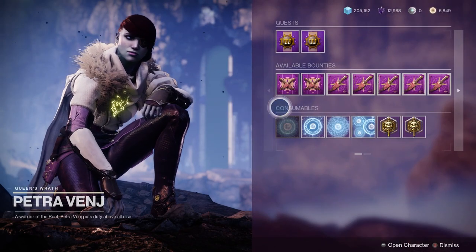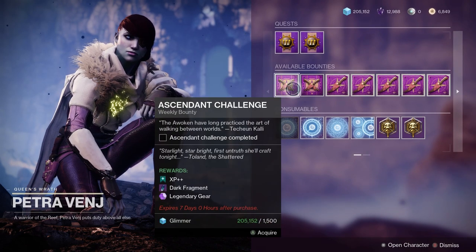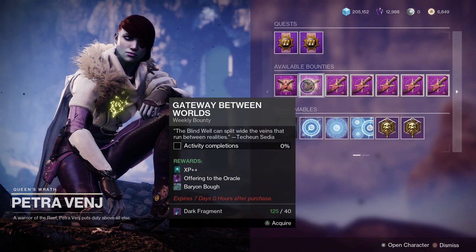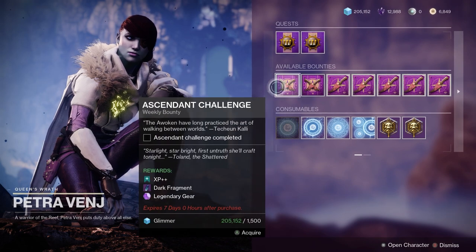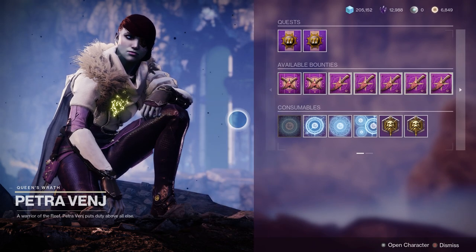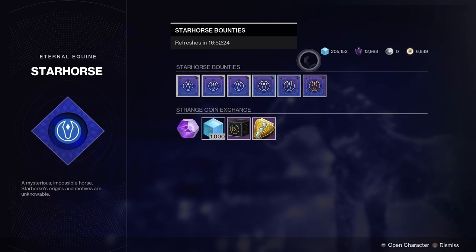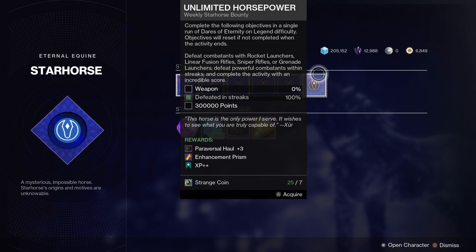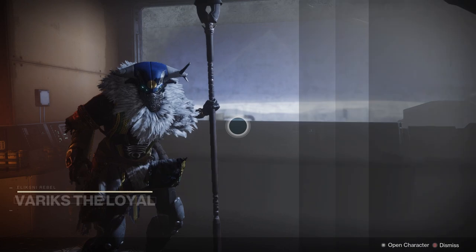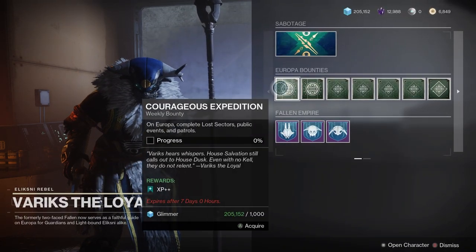The Dreaming City actually has seven XP++ bounties — most people are surprised by that. You have the one for the Blind Well, plus one each week for the Ascendant Challenge, which has a different name each week. You can actually do six of these; it just requires completing relatively easy challenges on each of your characters. Xur has one XP++ bounty, so if you have the 30th Anniversary edition you should be able to do that. Europa has a total of four: one standard bounty for doing patrols and things, plus one for each of the three Empire Hunts, which rotate weekly.